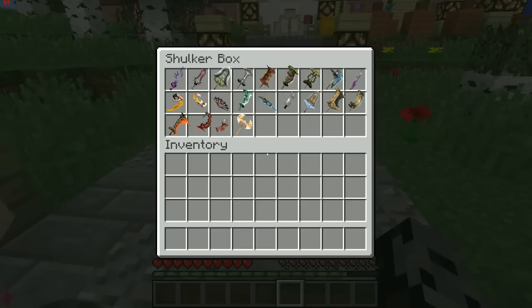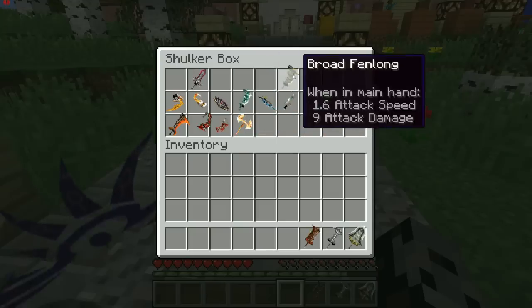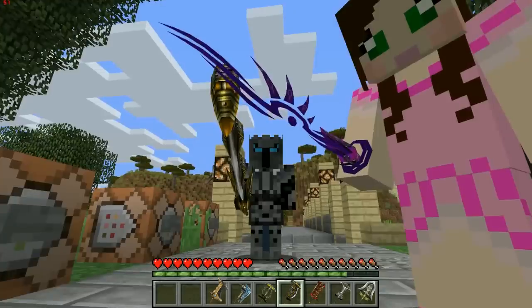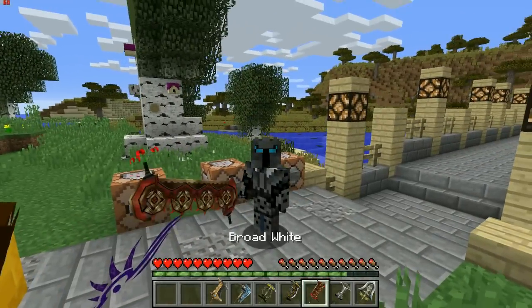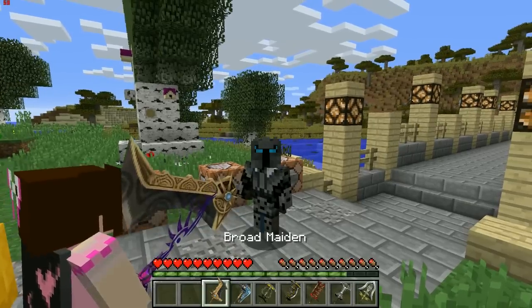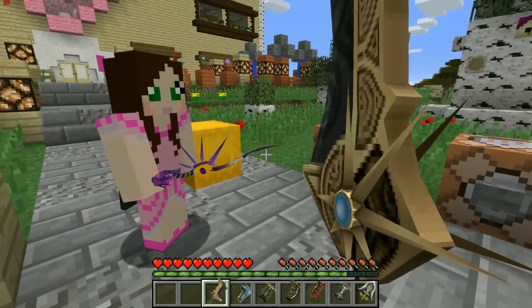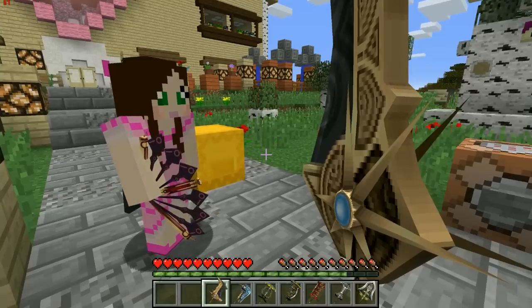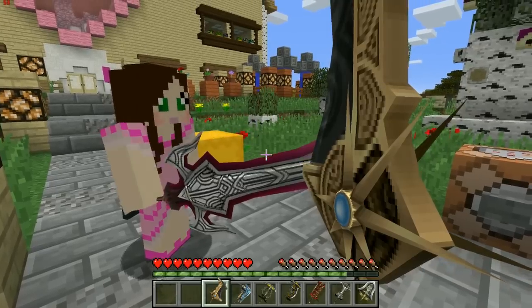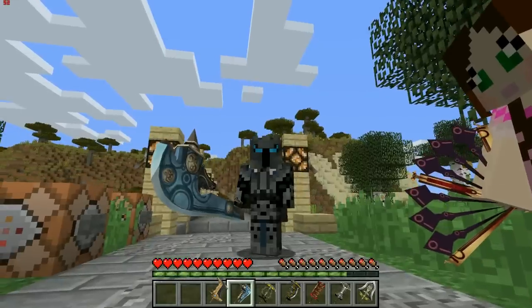I just wanted to put the coolest ones in this chest. Look at these weapons — the first one looks amazing, the Seductive Rose. Just pick a couple out to show everybody before we jump into the cool things. Every single weapon has the coolest model I've ever seen in Minecraft in my life. Check yours out — oh my god, that is so cool! Then we have the Tempting Rose. Look, it looks like I'm fanning myself!